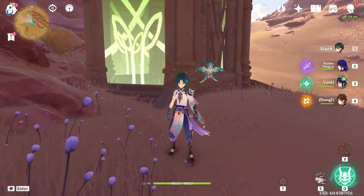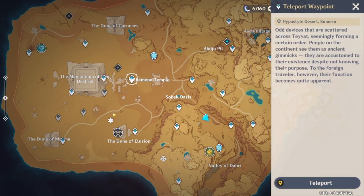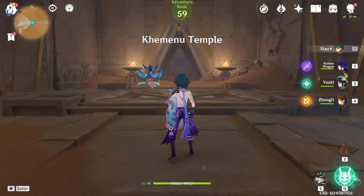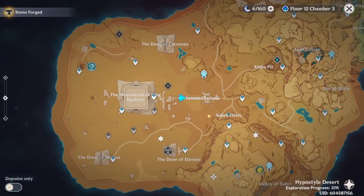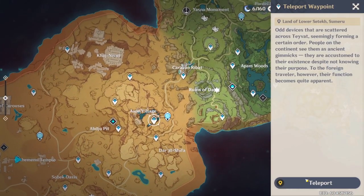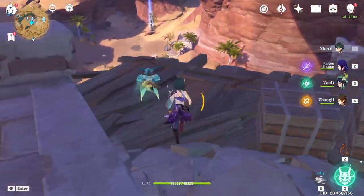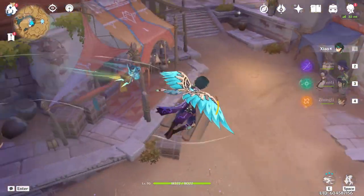On to Shrine of Depths number 2 — we'll be going to this teleporter right here. Even though it looks weird, it's underground. To get this second shrine, you need to do a quest. I'll take you to how to get that quest. This quest is called Golden Slumber, and you have to do a lot of it in order to get to this area, because you need a certain level of clearance, as they call it.